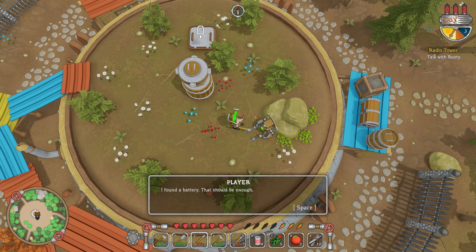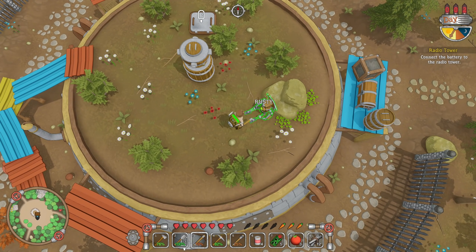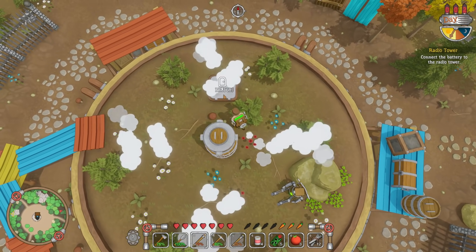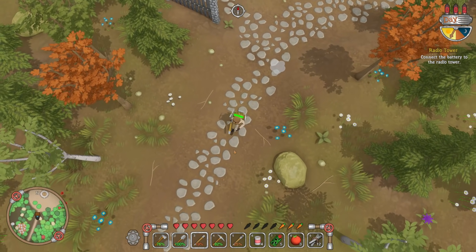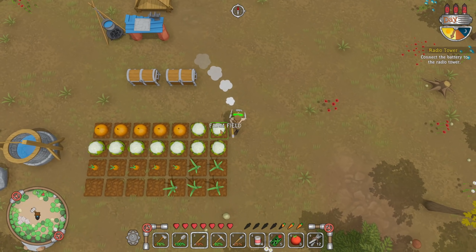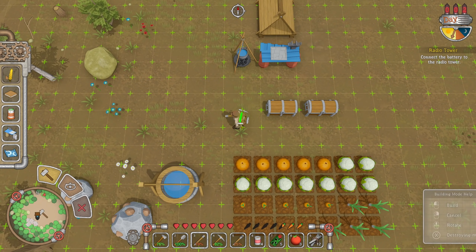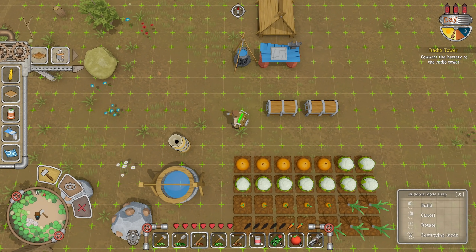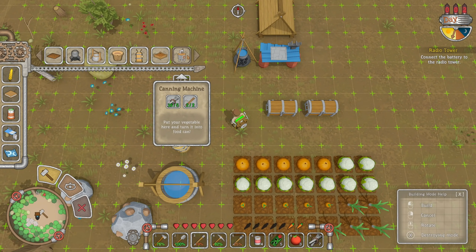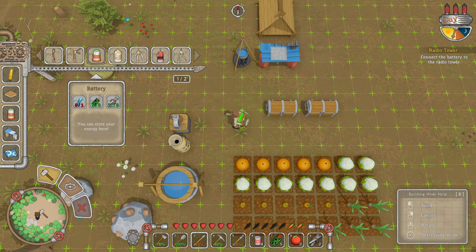Rusty, I did what you asked — I found a battery. That should be enough. The first station is not far away, I marked it on your map. You should spend some time on your equipment, this could be a dangerous place. Connect the battery to the radio tower. So this place could be dangerous. I kind of want to do some base building first — let's get some stuff set up and then we'll go.